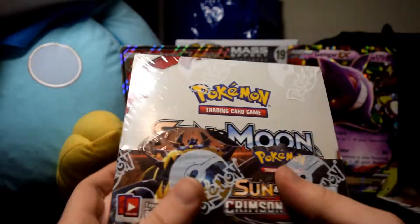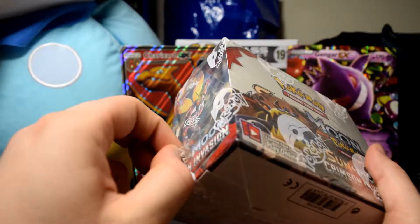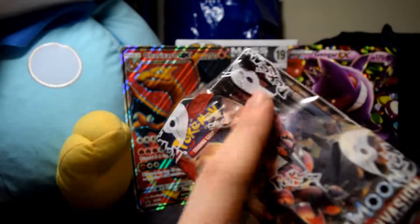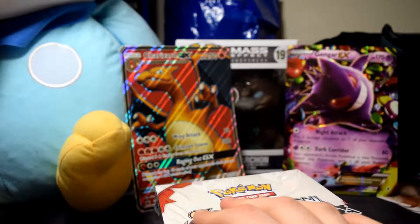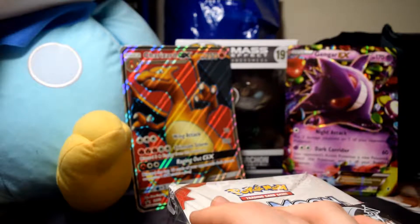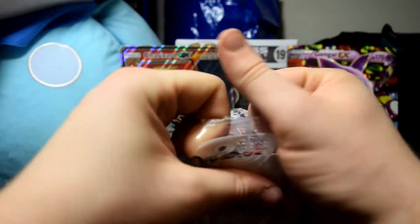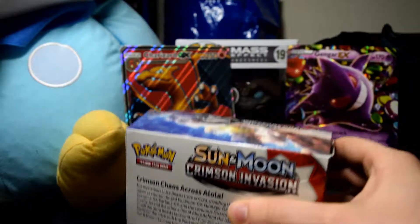Hello everyone, welcome back — Gary from Dairy here. Today we're doing an advent calendar, starting off day one. For day one I like to start off with a Crimson Invasion Booster Box — nice thicky, 36 packs. Look at that, fan-freaking-tastic. I'm changing the format, testing out different ideas for the channel, and whatever works, works.